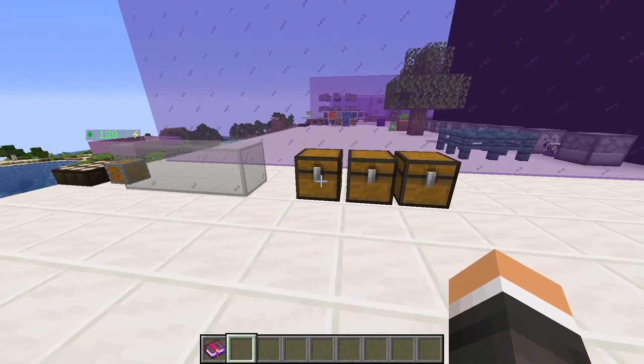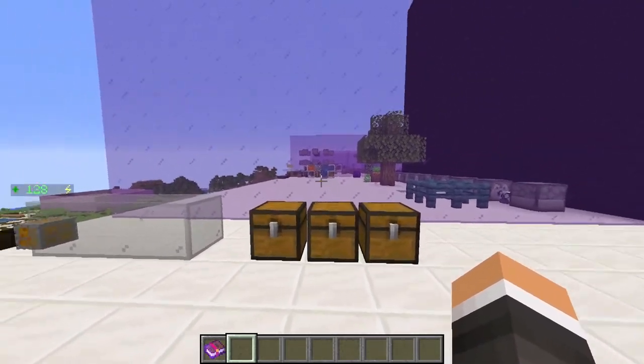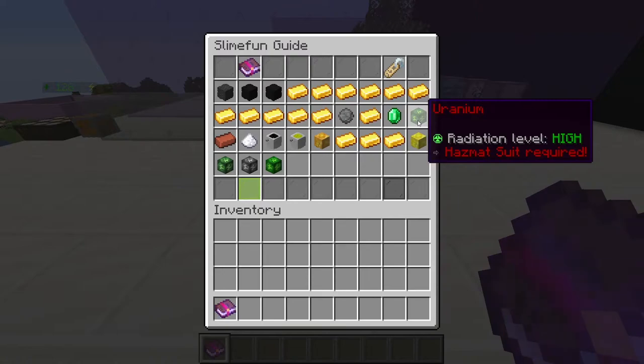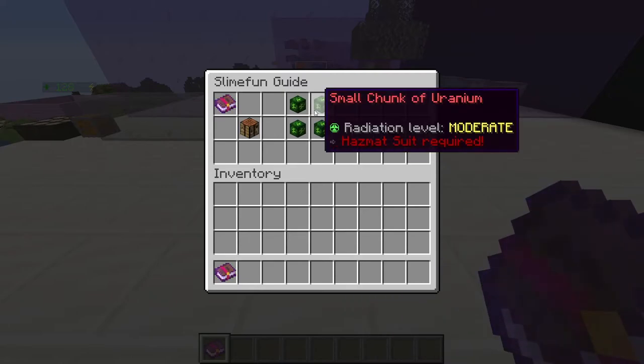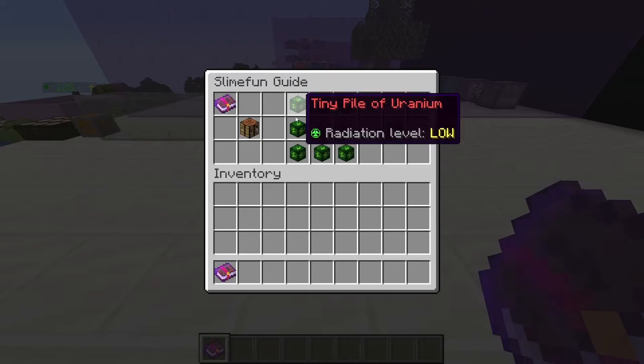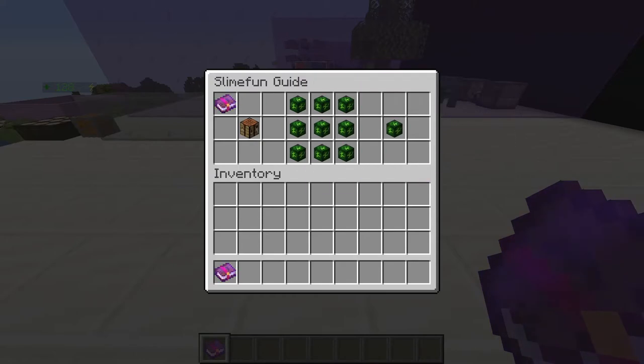Now that we're adequately prepared to deal with radiation, let's take a look at what radioactive materials there are. Uranium is a highly radioactive item used in crafting blistering ingots and fueling nuclear reactors. It is composed of small chunks of uranium, which are moderately radioactive, which are in turn composed of tiny chunks of uranium, which have a low radioactivity. We get uranium by either geomining or, the more efficient option, crafting from sifted ore.